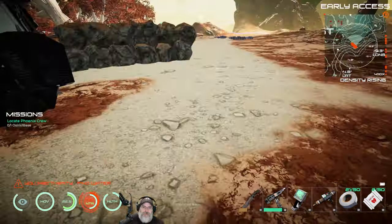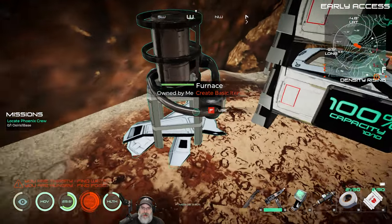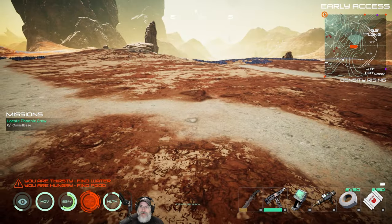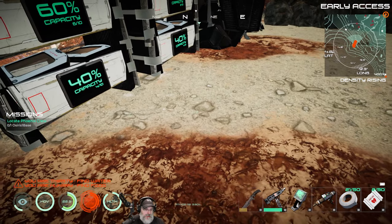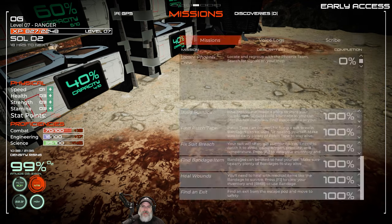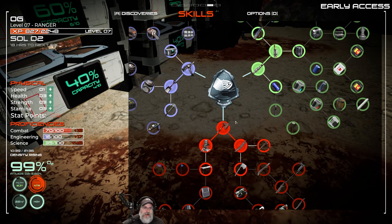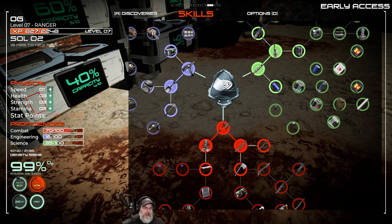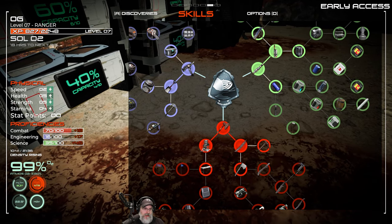I'm a little disappointed that this no longer makes water - that's going to make things a pain in the butt unless they have a better solution we haven't come across yet. Let's look at our points - that's F6 now, they've changed it. We've got six stat points! Let's put one more into speed, two into health, two into strength, and one into stamina.